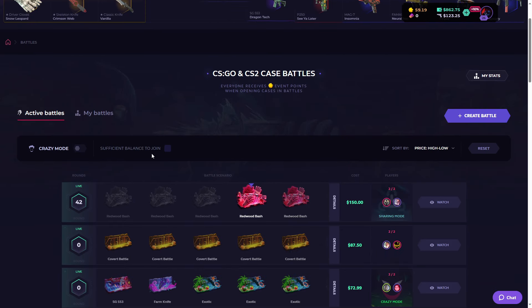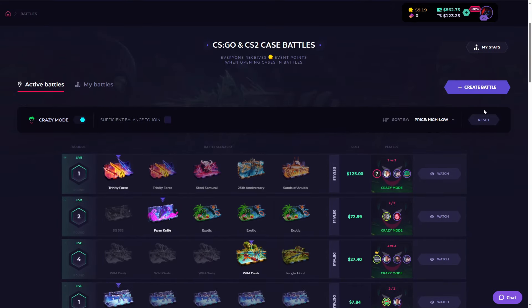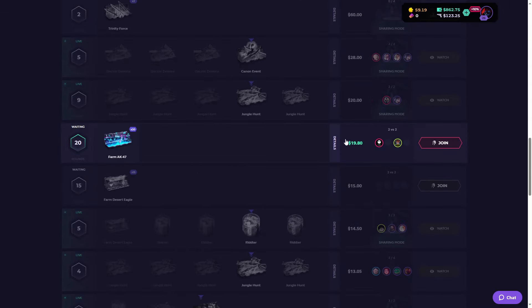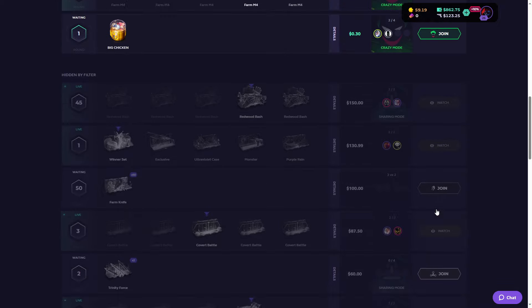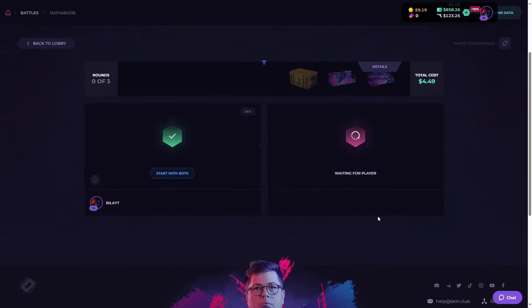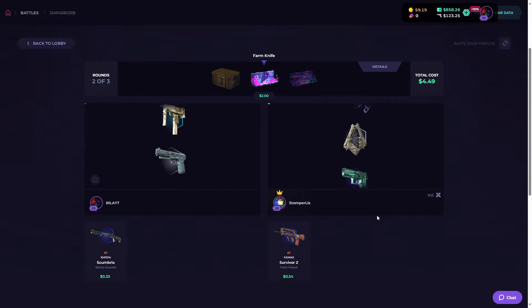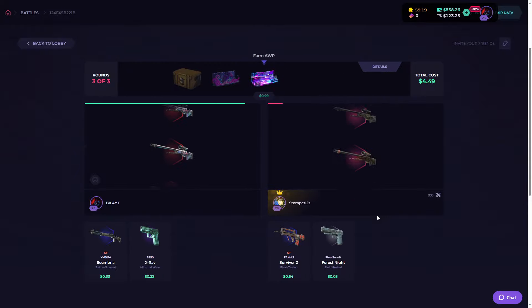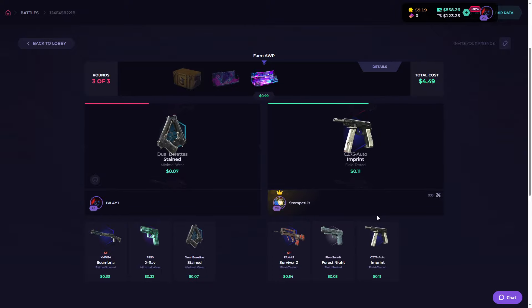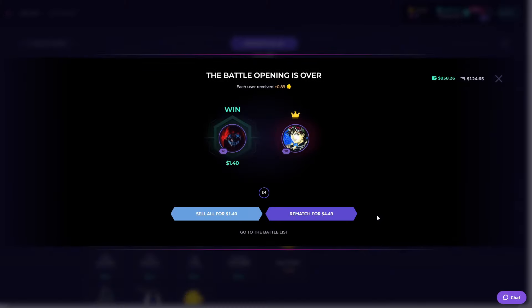Let's do one last Crazy Mode battle before ending this video. Which one can I join? Let's join this one. In Crazy Mode, the person who gets the least valuable items wins — that's why it's called Crazy Mode. Let's see who won — and I won, let's go! Finally we won something.